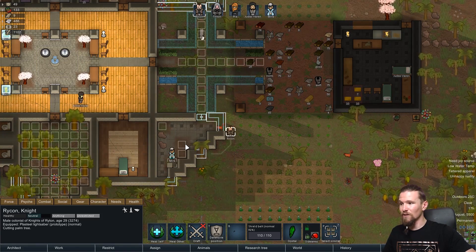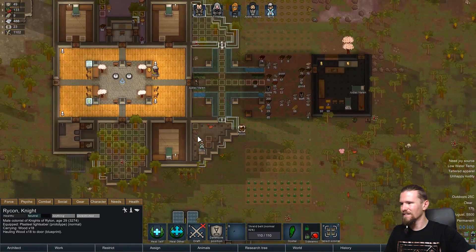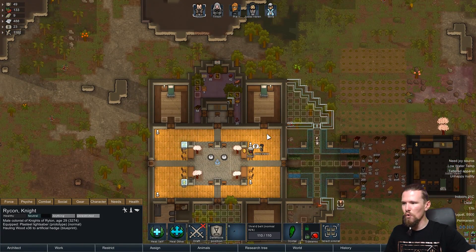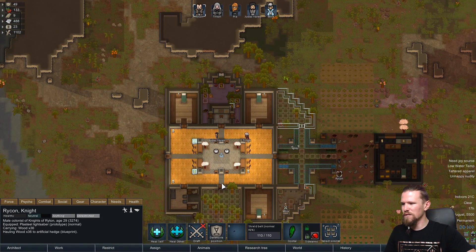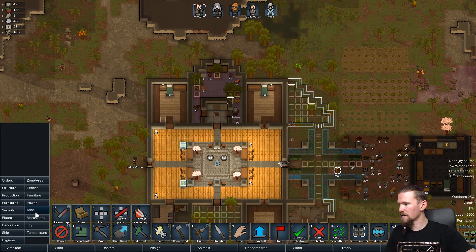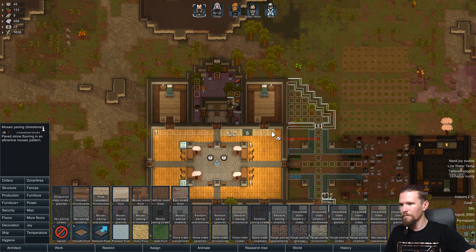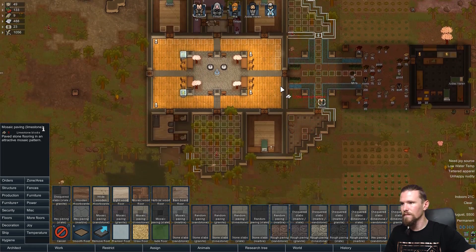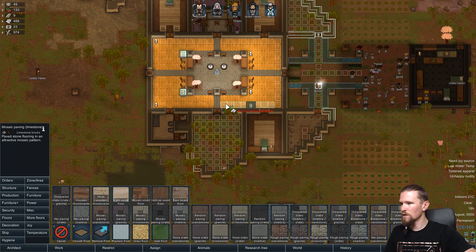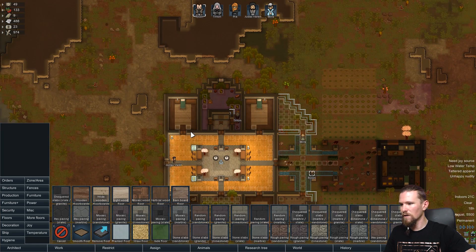Oh damn, that's cool - I actually really quite like that stone look. I might end up doing more stonework in here, especially around the outside. I think we might do mosaic because it does look kind of cool. It does take a lot more in terms of stones to be able to do it, but I think it's going to be worth it because we want this temple to look the part - I want it to look badass.